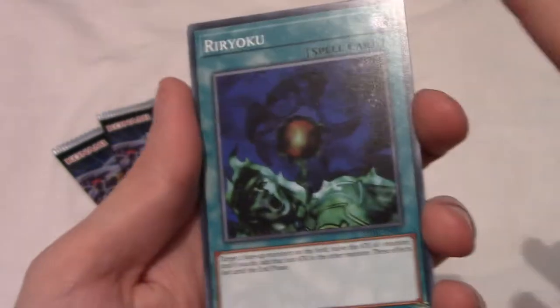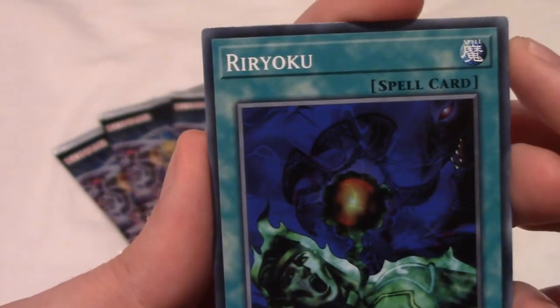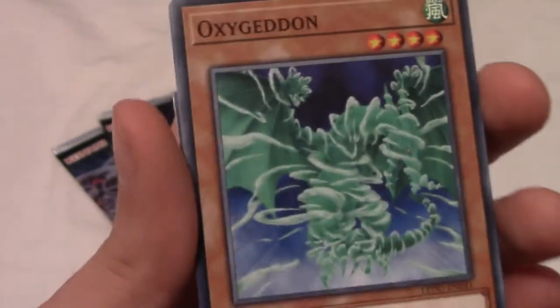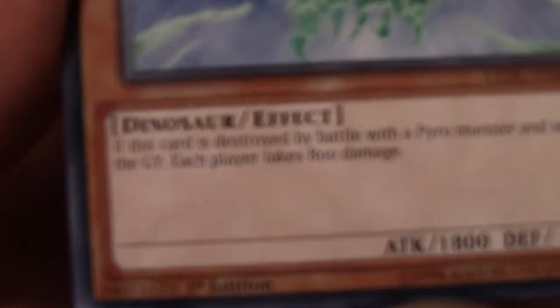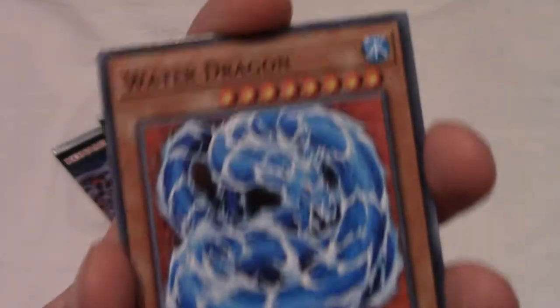There's no guarantee for any rarity in these packs, so we may get a pack without any rares. Let's begin. First card is Ririoku — interesting one. Next up, Oxygedon — quite a powerful level 4. Its effect: if destroyed by a pyro monster, each player takes 800 life point damage. Not really a plus in any way.